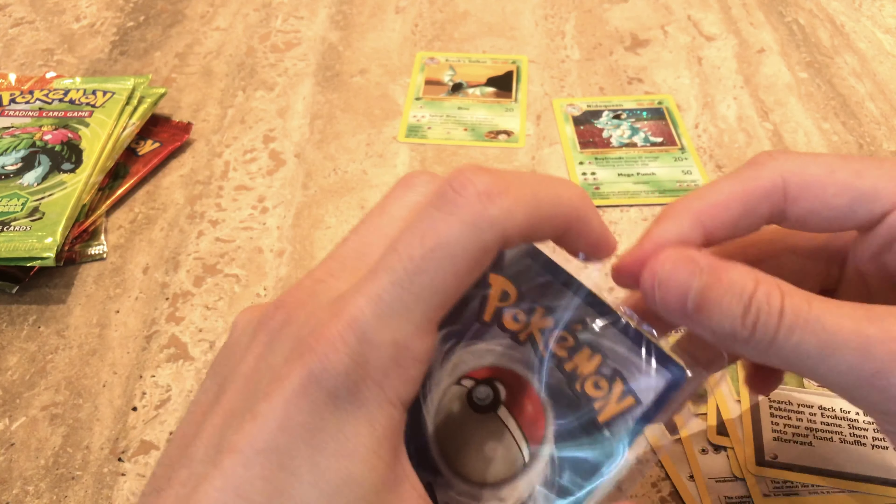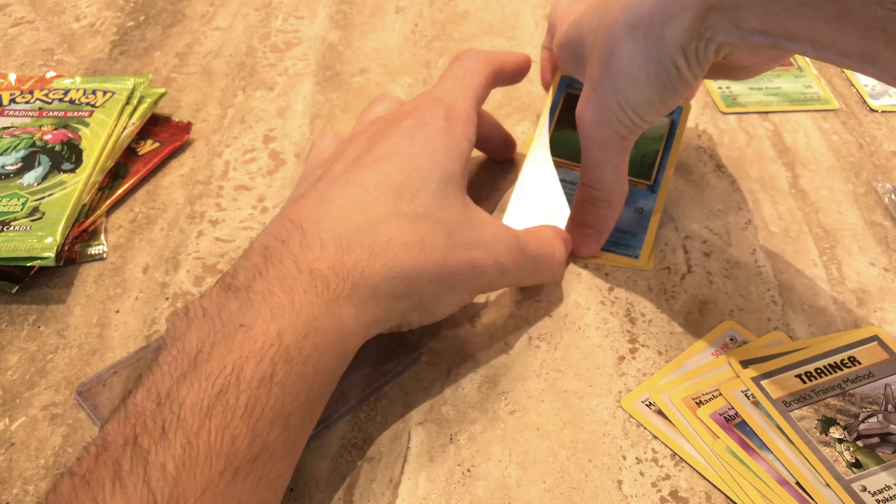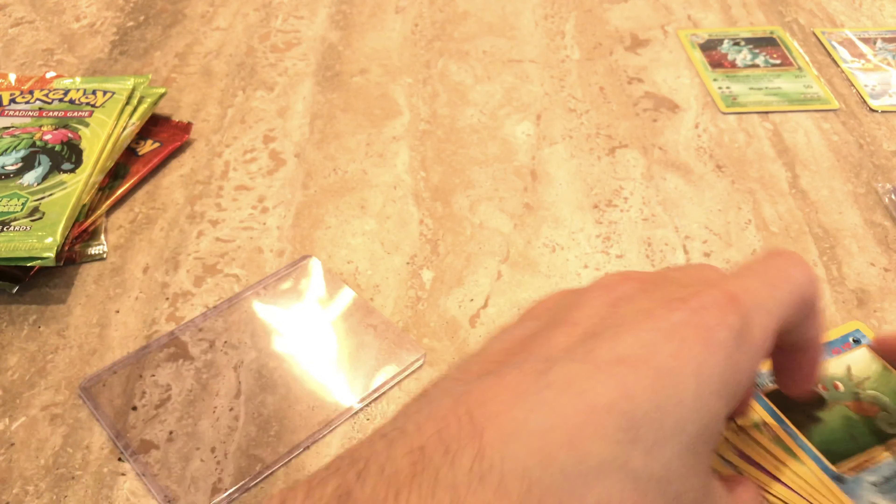We get a Misty's Seadra pre-release card. I do see a few scratches on here, which is again, it is what it is — you can't always trust everything to be perfect. The good thing about these is that you're guaranteed a holographic card from Wizards of the Coast. You could still get these cards graded, but you're not gonna get like a nine or a ten obviously. It's still better than buying a pack from eBay where the seller tells you it's unweighed, but everybody knows everything is weighed.